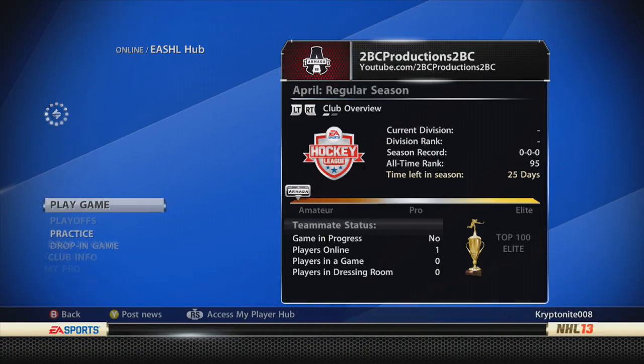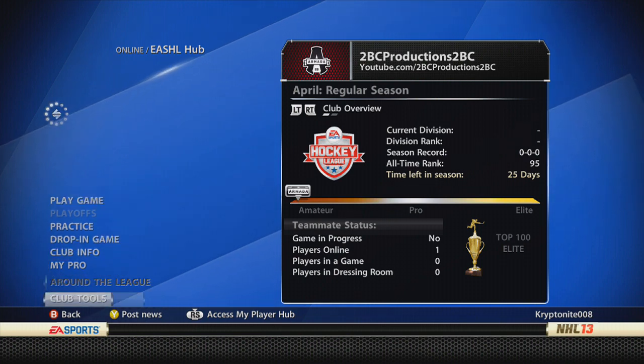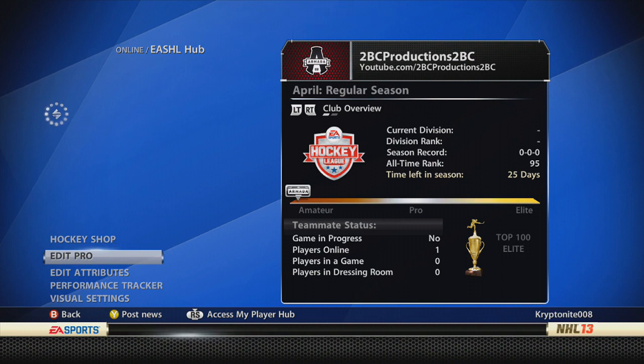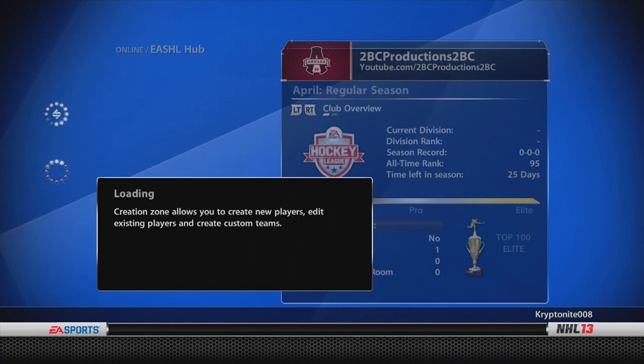EA Sports Hockey League. Got my loading screen. My player build — it's really nothing that special, but obviously you guys want to know what it is, so I have no problem giving it to you. We're not going to go to a hockey shop, since you can pretty much see what boosts I put on when I go to edit attributes. So let's just go to edit pro really quick. I'm assuming you guys all want to know my right-wing player build, so here we go.